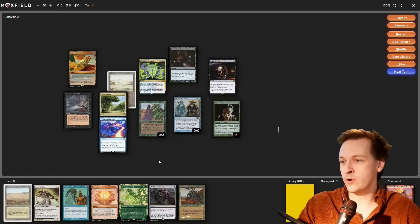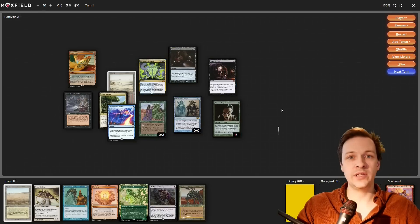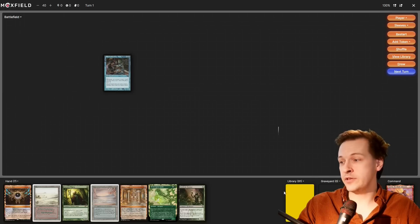Let's say we need to continue and we hit Fierce Guardianship — now we definitely need to stop because we're up at 14. We failed. We flipped eleven cards and we did brick. Let's try again.